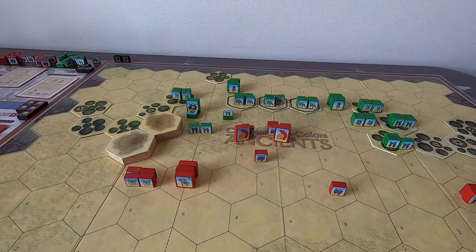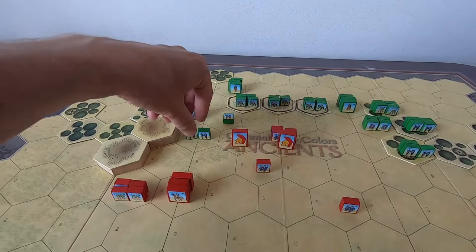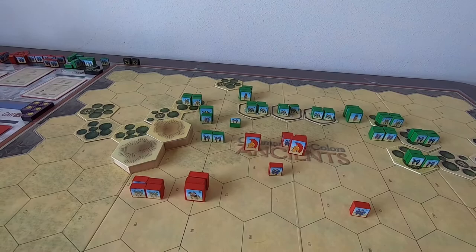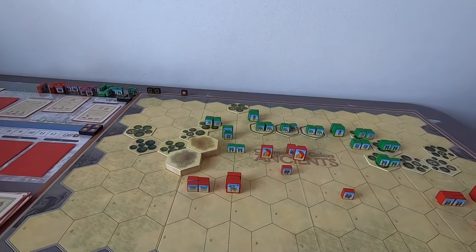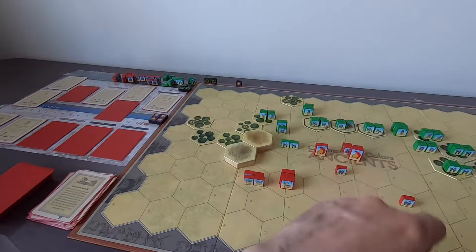Thinking about the flags — it's the Roman turn next. I could kill that guy now and next turn possibly kill another for two banners quickly. I'll stay and battle back with four dice — two hits! So we kill that unit and get the first Roman banner. Things might get interesting now, because it's the Romans who go next.